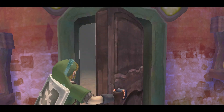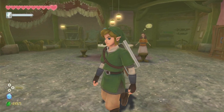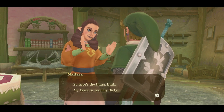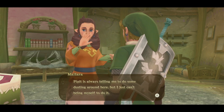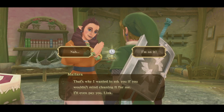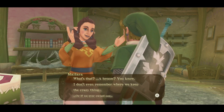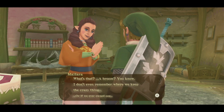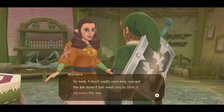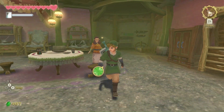We'll actually need the gust bellows for a side quest right in here. All we want to do is talk to this lady. Link, welcome — my house is terribly dirty, and it's always telling me to do some dusting, but I just can't bring myself to do it. That's why I wanted to ask if you wouldn't mind cleaning it for me — I'll even pay you. Link is on it! Great, I knew you wouldn't leave me sitting in this dusty house.